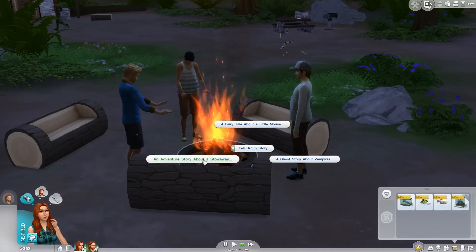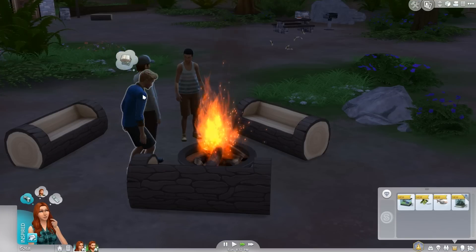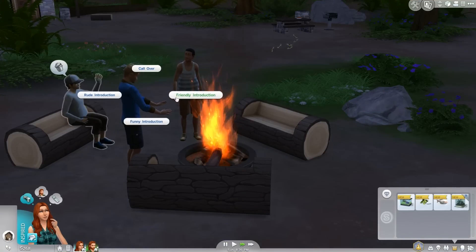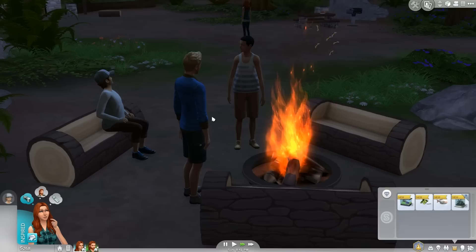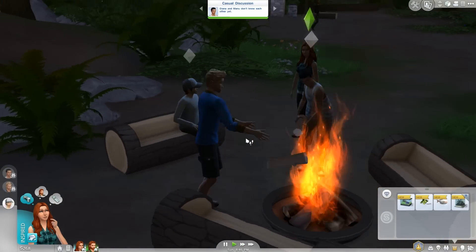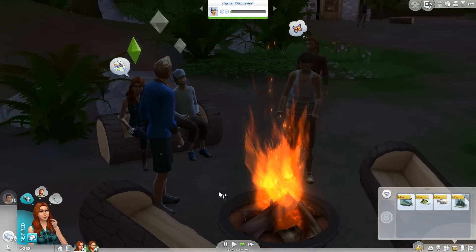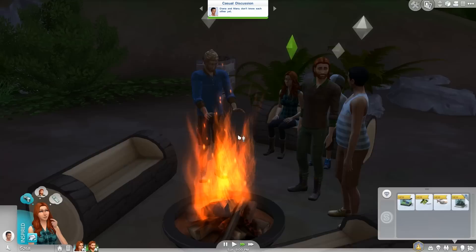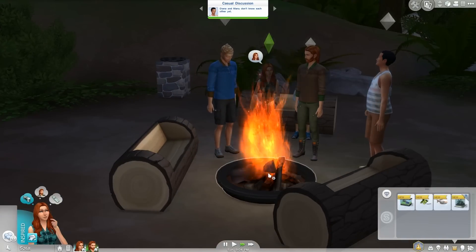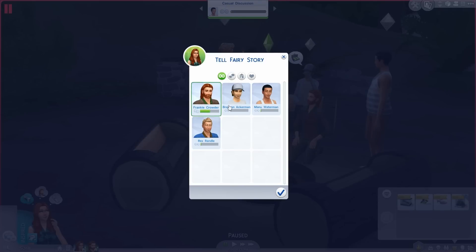I think we'll come over and join them. Let's go ahead and do a friendly introduction. He's coming to join too — cool! How about we tell a group story — a fairy tale about an enchanted snake — and we're going to tell all of them.